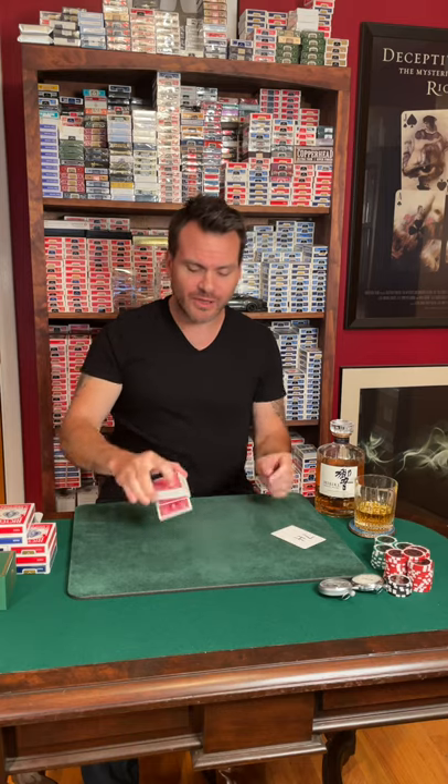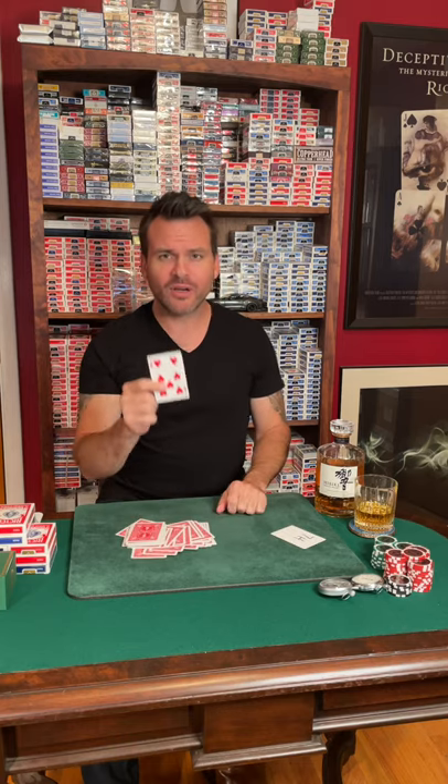What I'm going to do is dribble these cards and take one right out, just like this. And when I pull that one card out, it happens to be the seven of hearts.